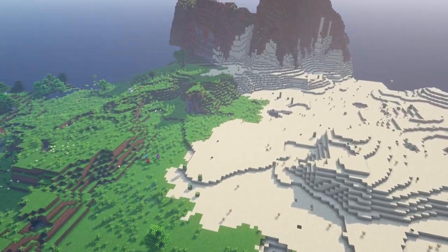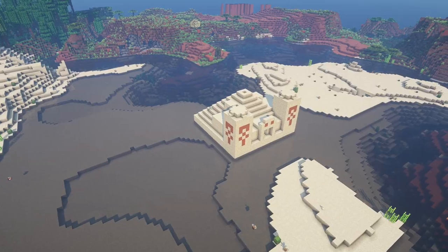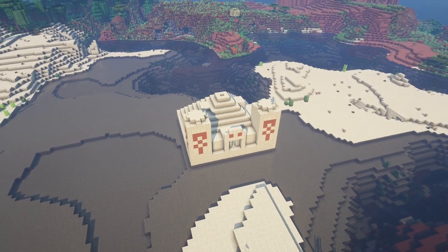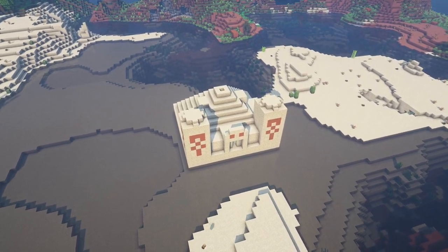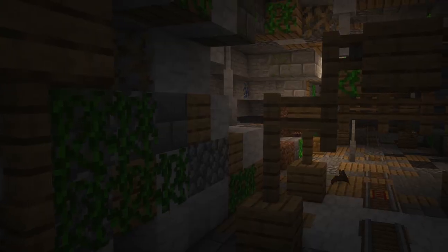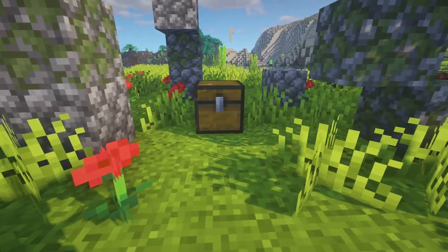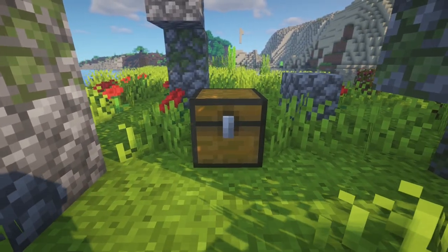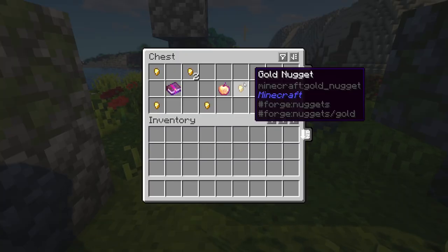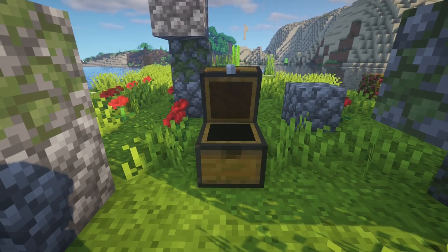So let's start by actually defining what the problem with the loot in Minecraft is. When we talk about loot in Minecraft, note that we are specifically talking about generated chests found within predefined structures or areas of the game — things like desert pyramids, mineshafts, and buried treasure. Normally, when exploring these areas in the game, the player can hope for finding unique items that they can take back to their base, things like a saddle, enchanted golden apples, or even a mending enchantment book.